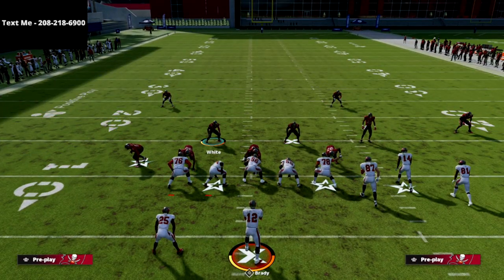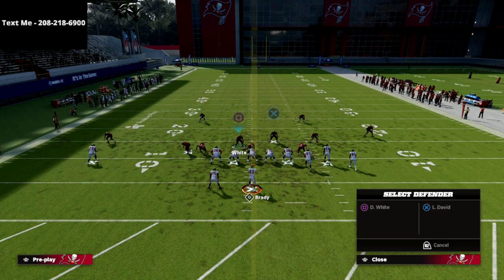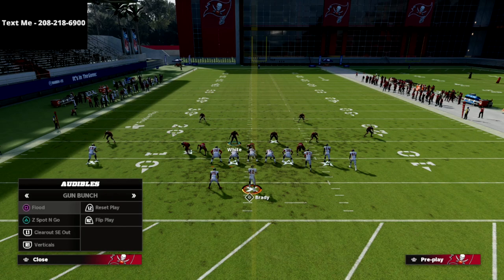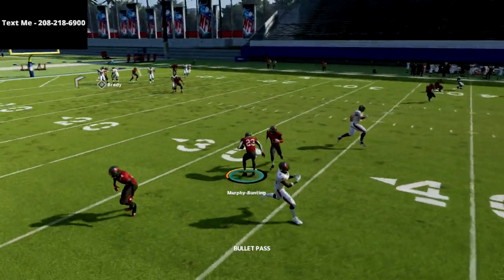Let me go over those adjustments one more time. All we're going to do is spread our line, crash our line to the right, put our defensive end on the right into a 3-rack hook zone, and then take our middle linebacker and man him up on the slot receiver to the right side, just like this. I'm going to go over something like play verticals, and you're going to see this is going to absolutely bag one of the best passing concepts in Madden 22.